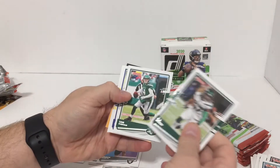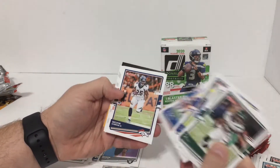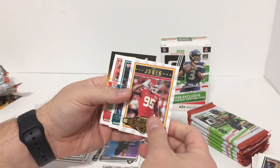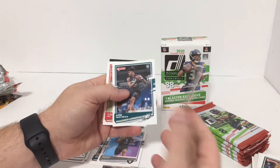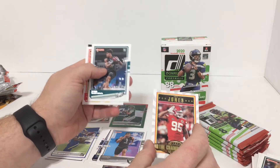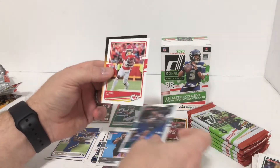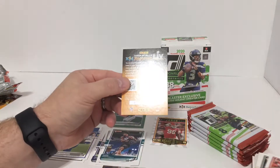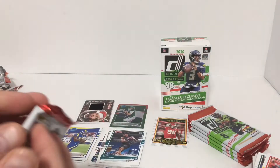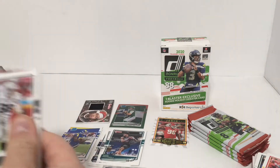CJ Mosley, Sam Darnold, Aaron Donald, Steve Atwater, Melvin Gordon - the champ is here - Chris Jones. That goes for the PC right there, from Houston, Mississippi. Chris was a great basketball player in high school too, by the way. John Hightower IV rookie, and Tyreek Hill kid reporter card - there's a code.